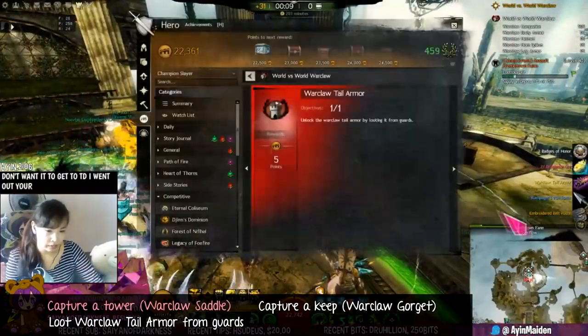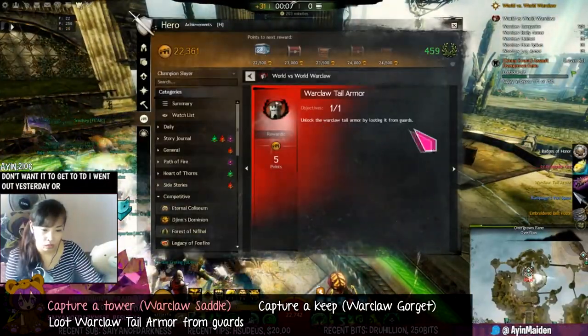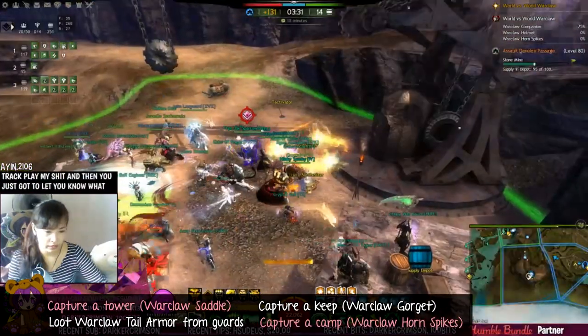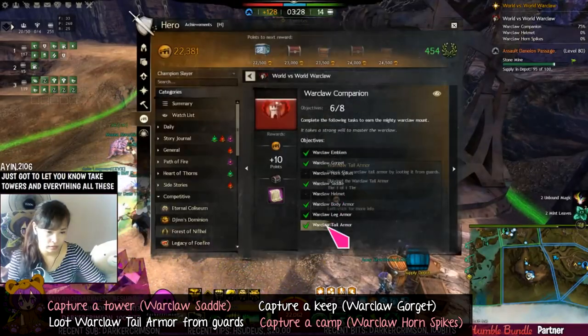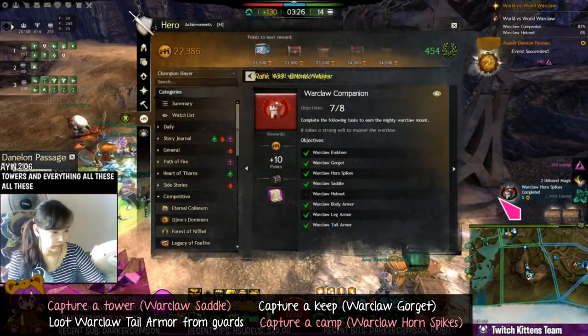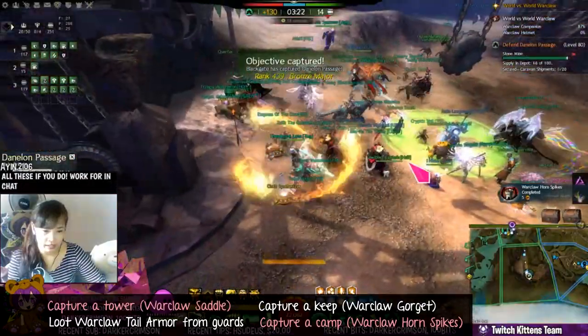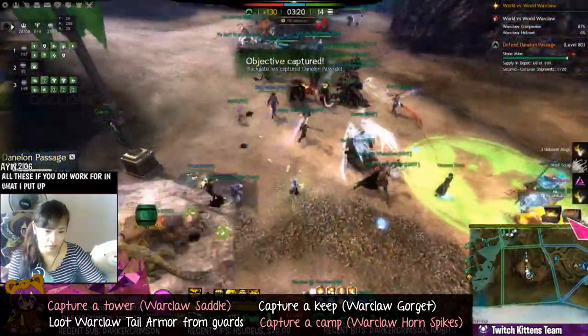I went out yesterday. I looted it from guards! And then you just gotta take towers and everything - all these. If you do exclamation mark warclaw in chat, I put up all the info.